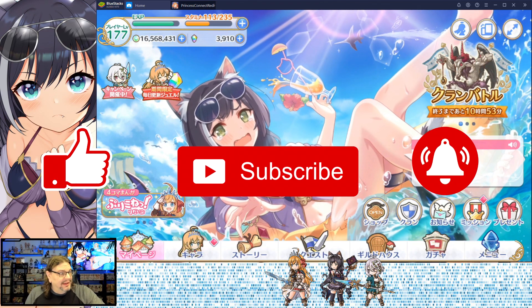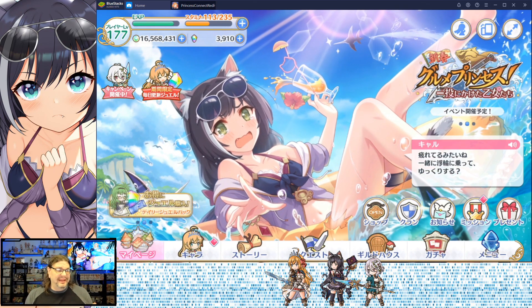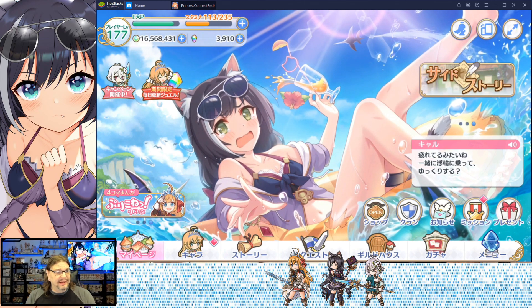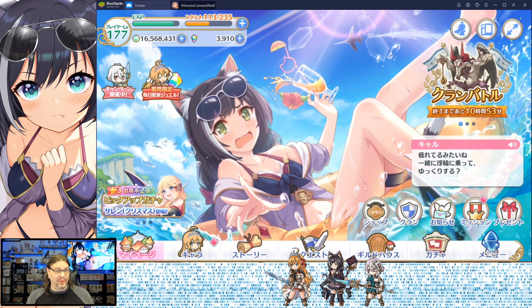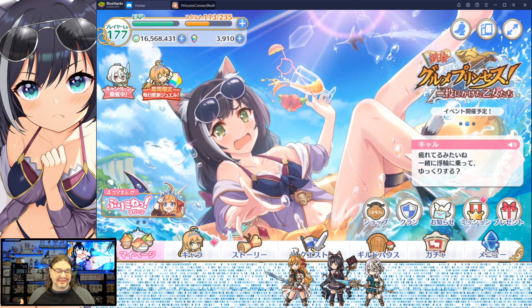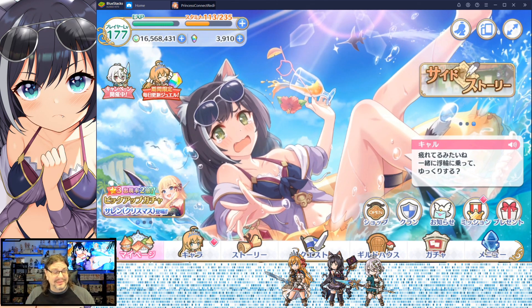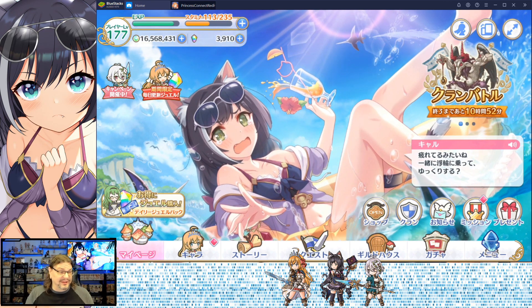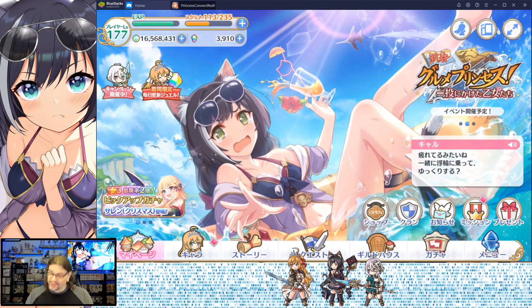Share, subscribe, hit that notification button. Carol's definitely a character that comes in handy at end game with boss fights. She comes in handy early on too — if you're just grinding through and leaving her at three stars, that's okay. You can throw her in for some magic damage. When it comes to end game, you're focusing on putting her against bosses. There are other characters that might suit better in wave-type battles, but that magic defense debuff — she has two skills with magic debuffs, they stack — comes in handy. Cute kitty Carol in a swimsuit kicking her feet up. We'll see you in the next video.